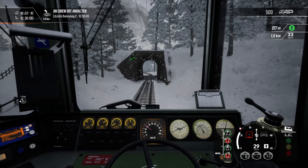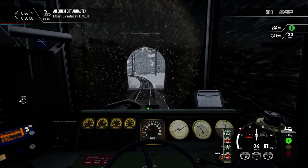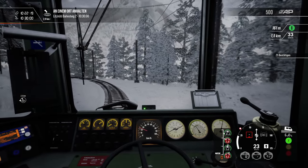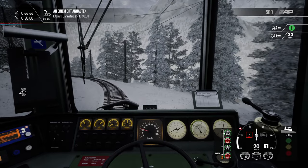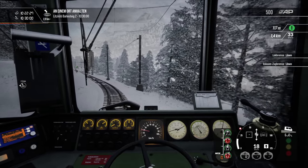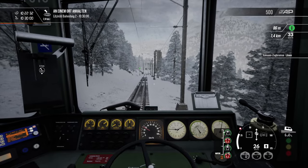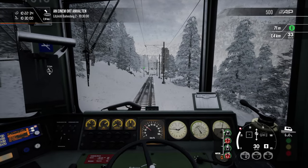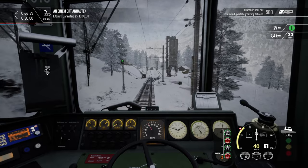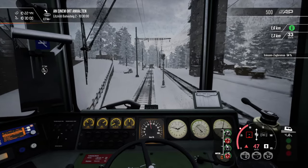Our next stop is Litzruti and we are driving there now. There's an information system showing something green — I think it means we're able to drive. Oh, it's actually a signal informing us about the signal ahead. It says the signal is clear, so we can go ahead with driving but have to pay attention to our speed.